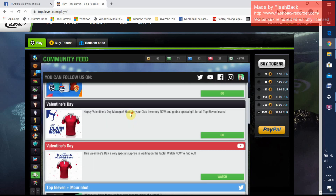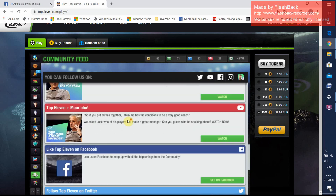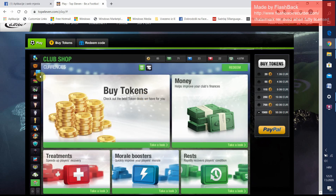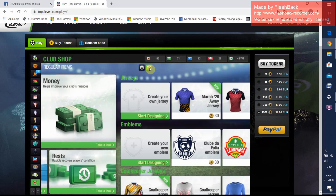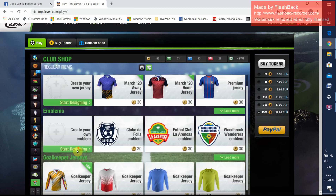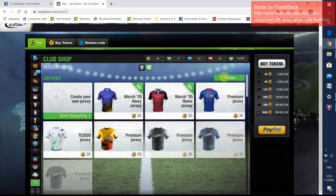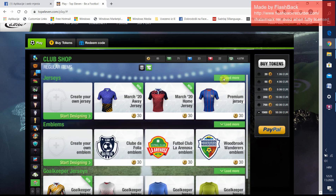Here is the community feed where we can see all the news and current rewards — follow, discussion. And here is the shop where we can buy tokens, money, treatments, morale boosters and rest, and also jerseys, emblems, goalkeeper jerseys and all of that. But I think this is not important for the beginning.